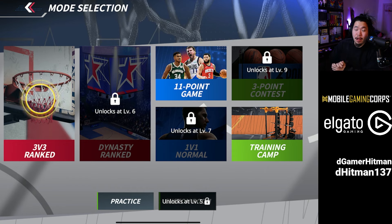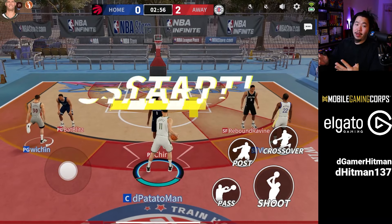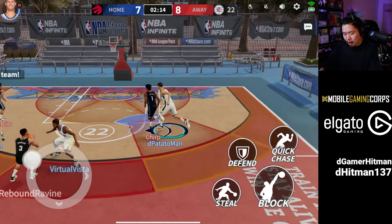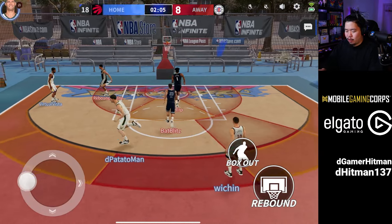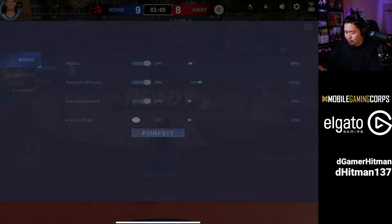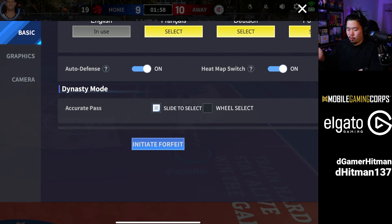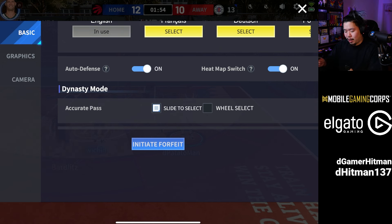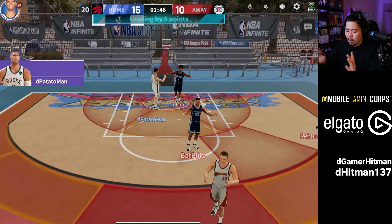At level four you unlock Rank Mode — this is the game mode most people will want to play. It gives you a lot of rewards including gold and diamonds. Rank Mode is a three-minute game with non-stop play, and whoever has the most points wins. On the floor you'll see red and orange zones — those are your hot spots, which you can toggle on or off in settings. Under Basic settings, there's a heat map switch and also auto defense, which automatically follows the player when you hit the defense button.